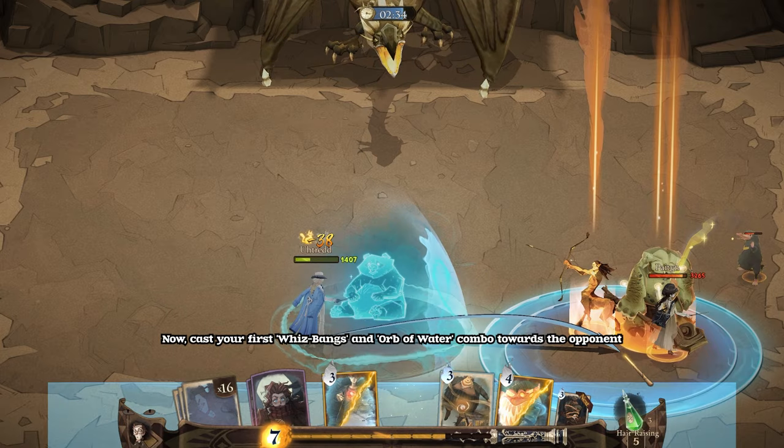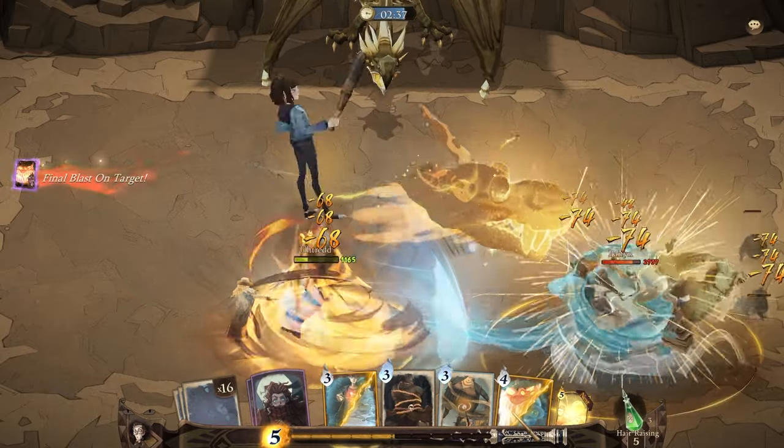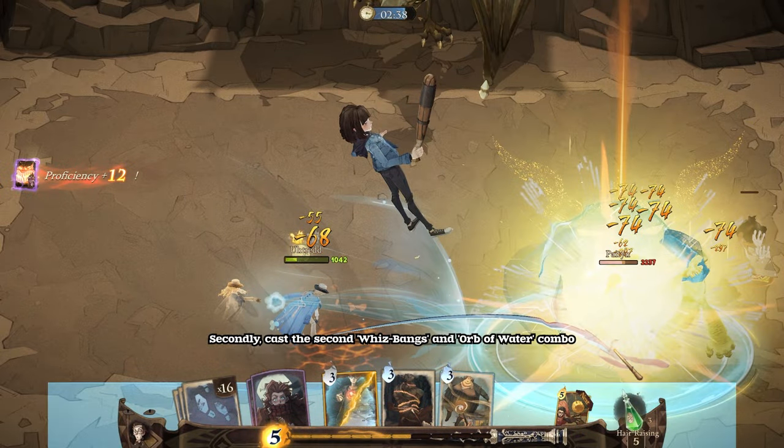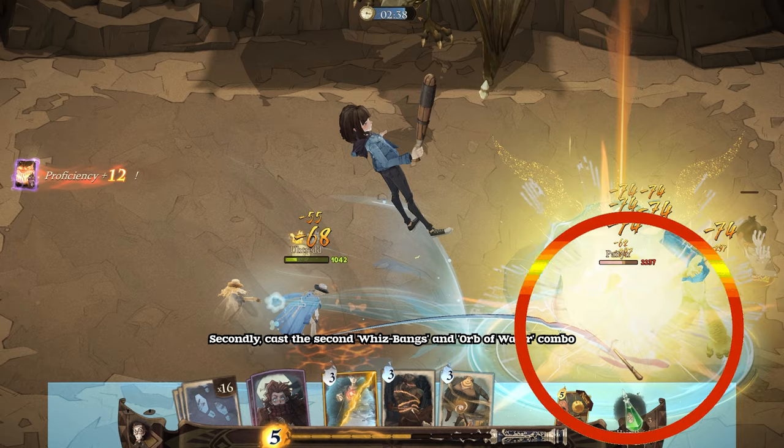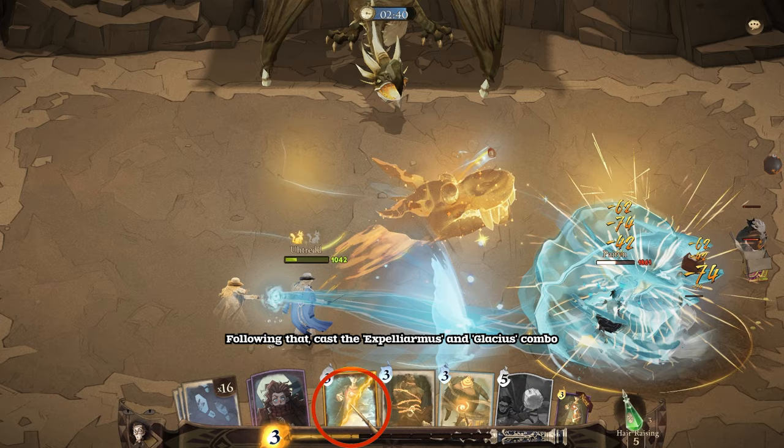Fully charge your magic bar, and then cast Expecto Patronum. Next, cast your first Whiz Bangs and Orb of Water combo towards the opponent. Secondly, cast the second Whiz Bangs and Orb of Water combo. Following that, cast the Expelliarmus and Glacius combo.